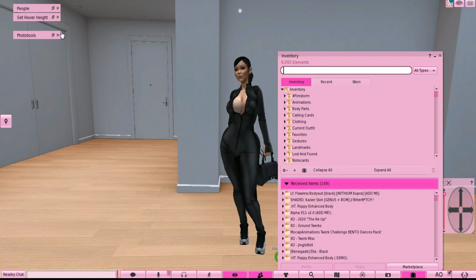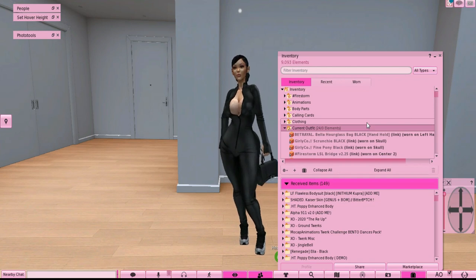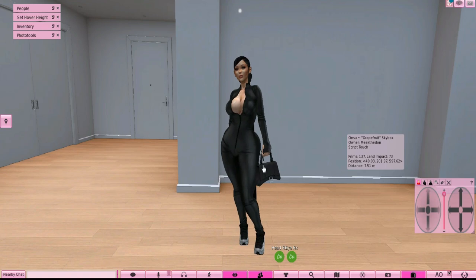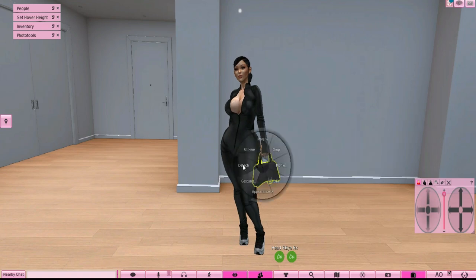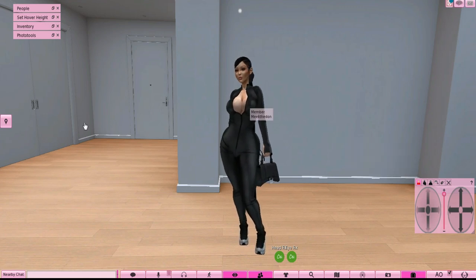You would go to your inventory, go to 'Current Outfit,' and take off everything — detach the bag, the hat, the skirt, the ugly shoes, all that. You can click on whatever she's holding, press 'Detach' — that's one way. Or you can click on the outfit and press 'Detach.' You can take off everything that way. I would advise you to strip everything down.